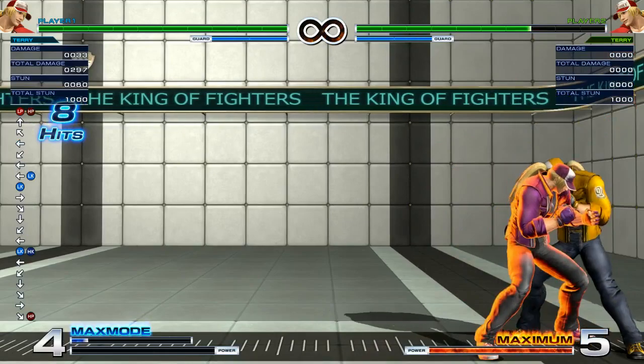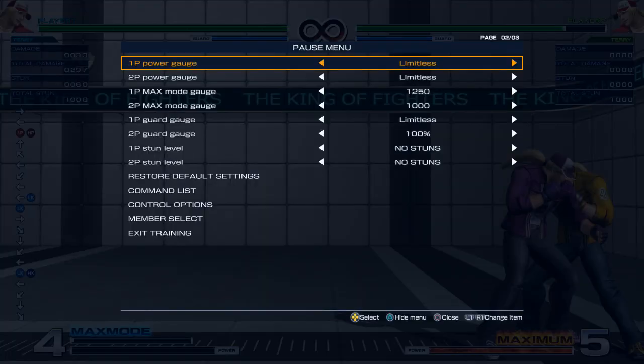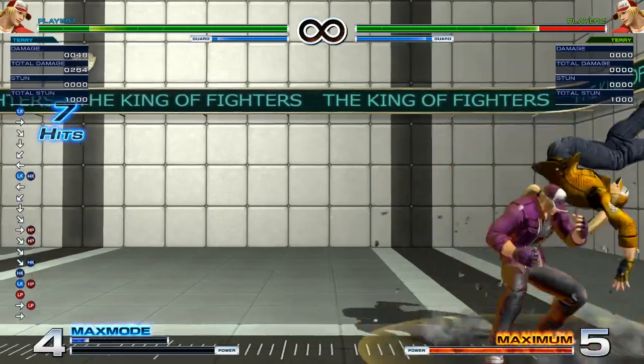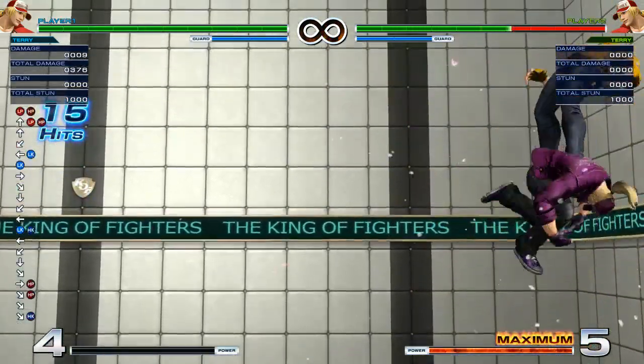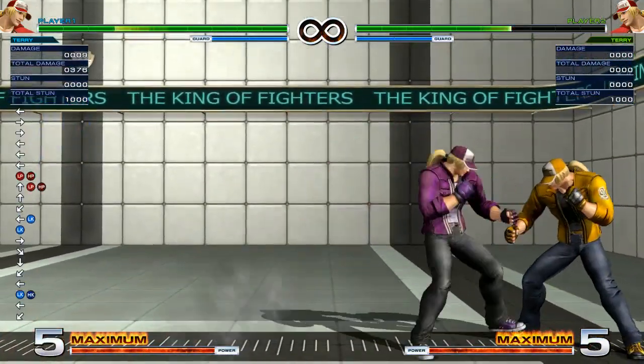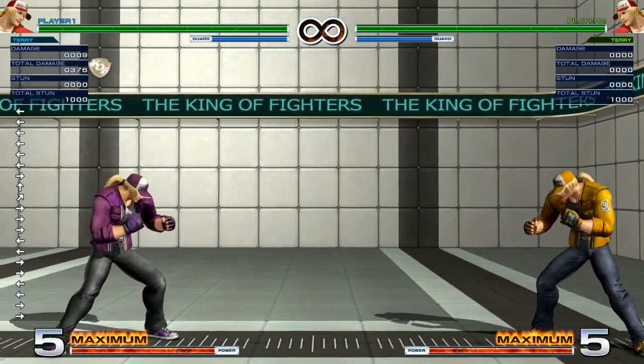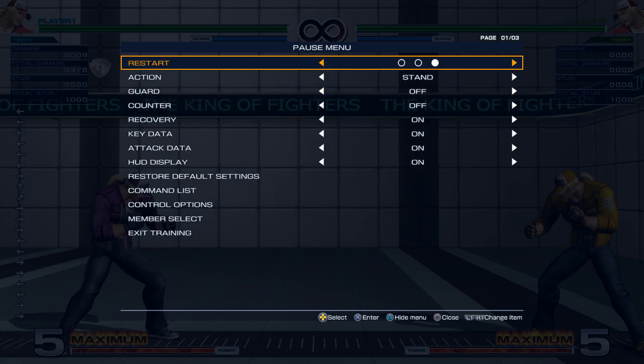From lights you can still get 376. So roughly you're going to get almost 400 damage from one bar with Terry, which is extremely good. Now if you have two bars and you're mid-screen, you want to use EX Power Charge and then go into C Burn Knuckle into Buster Wolf.